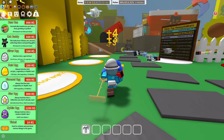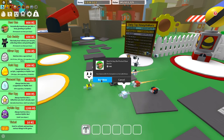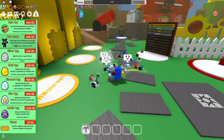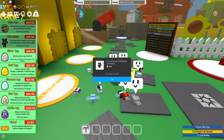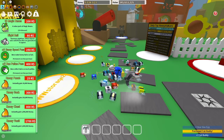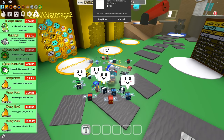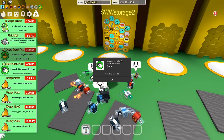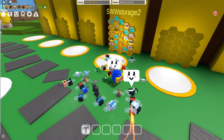Basically what I'm gonna do is go ahead and purchase all of these real quick. So this is the Bear Bee, which is definitely very useful actually. There we go, there's the Bear Bee. Let's get the Cub Buddy. This is actually kind of satisfying — purchasing every single game pass in Bee Swarm Simulator. I remember when there was a 2x ticket chance game pass; I actually have that on my main account. Unfortunately I can't get that on this account, which kind of sucks.